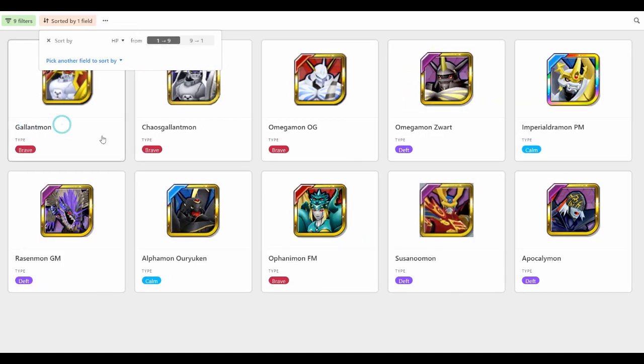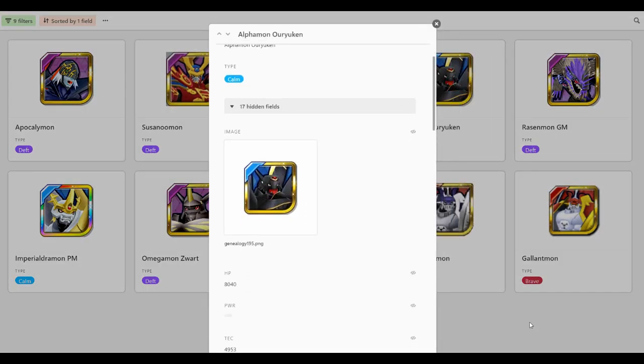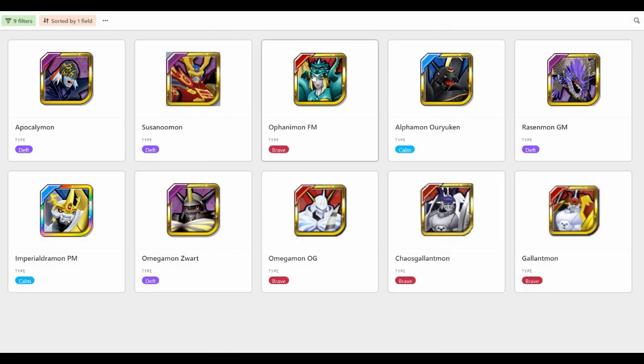Let's sort by HP. These are just some Digimon that you'll see on Global, currently in the meta. She's not overly bulky. In terms of Red Digimon, fairly bulky, but Apocalymon and any Purples are going to be doing a better job. Her HP is 81,850 — compare that to Oriyuken, a little bit more than Oriyuken. Not a lot of bulk, but fairly good for Red.